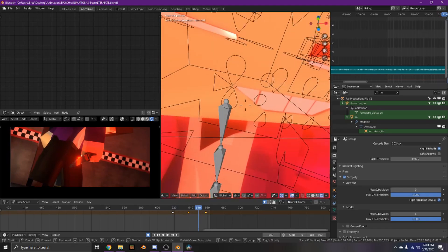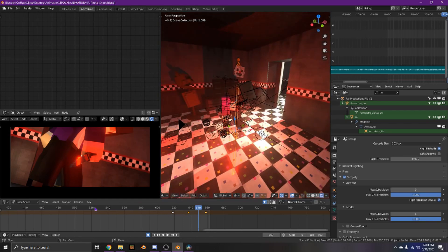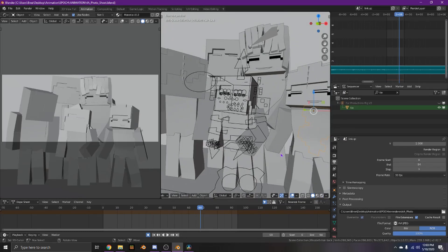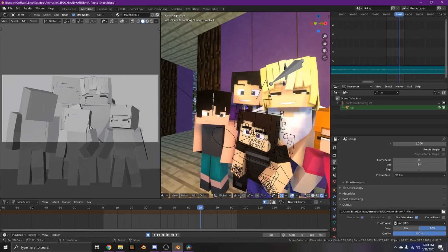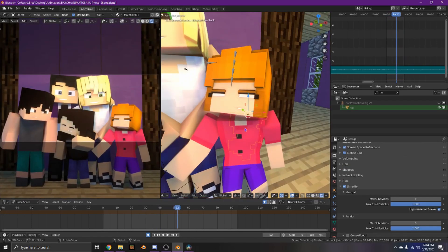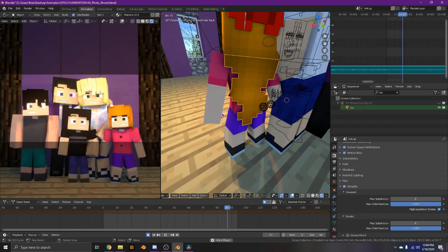This was the first time I used cartoon teeth, which I really love. I have red lighting and stuff. For this scene I didn't know about Simplify at all, so the rigs were completely smooth, meaning it was playing at about five frames per second.